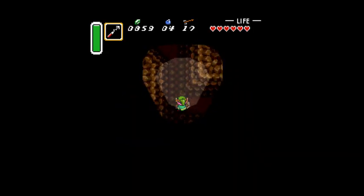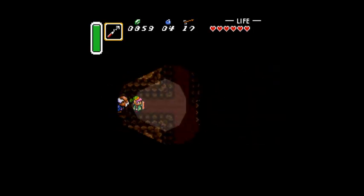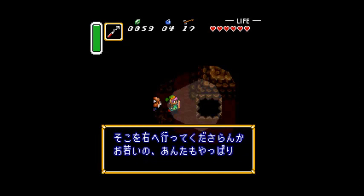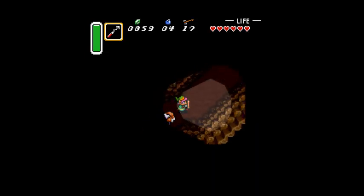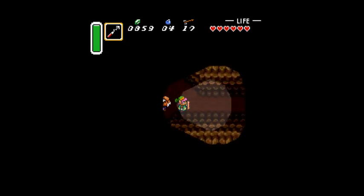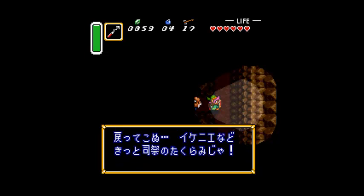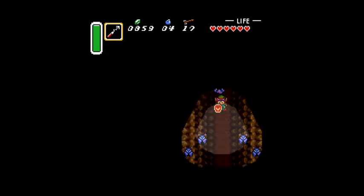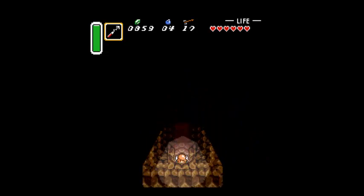Go this way. Death Mountain is obviously pretty dangerous. This guy's gonna give us something - Cane of Byrna. It's handy. You can actually say some interesting things if you go the wrong way on purpose - some stuff I didn't know about in the past few times I played the game.